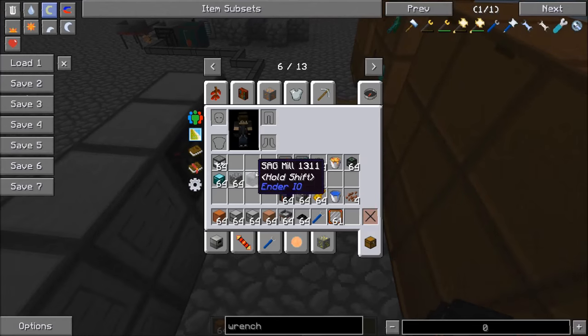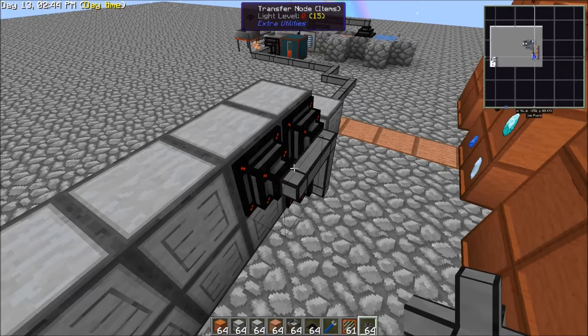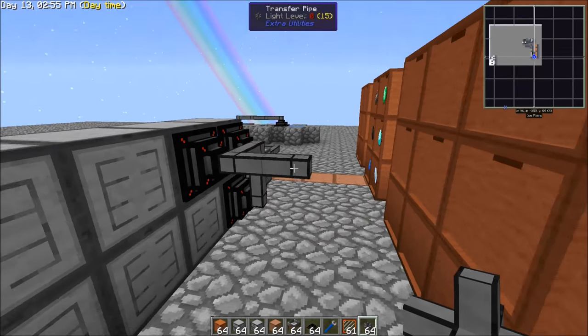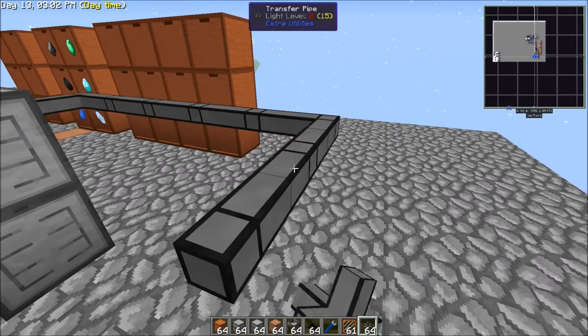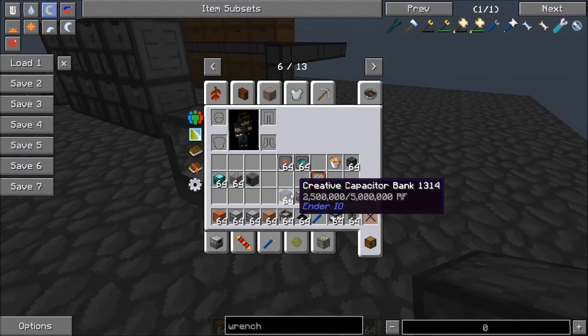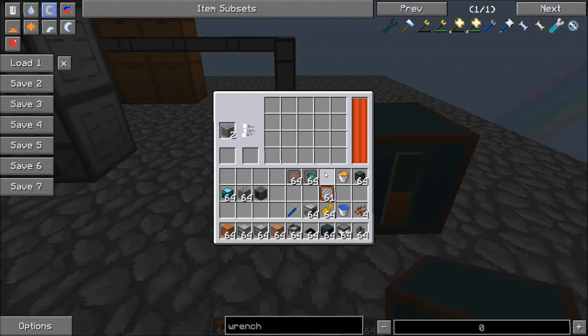We're going to pump these into a hammer. You'll see that our gravels are starting to come in. We'd set up a capacitor bank and hook your energy in, and it's going to start running through that. We'll throw some speed upgrades in there because we want it to be quicker. Then you would set up a controller slave — not a drawer controller, sorry. The way these work is they're pretty much a drawer controller in that they can import and export from the system. They hook in the same way, however they don't expand the length.